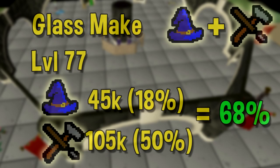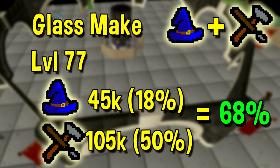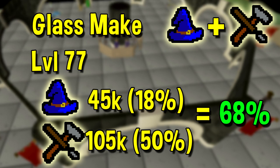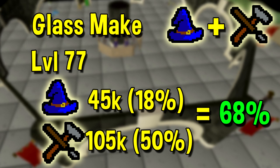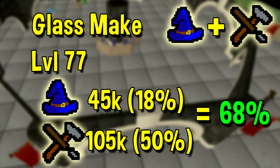Finally, we have another combination magic and crafting training method: the super glass make spell. This one's not very competitive on experience, however it does actually net you a pretty good profit. The profit per hour varies quite a bit — at current rates you can get probably up to around 500k an hour profit, while also getting at the top end around 45k magic experience and 105k crafting. At very low crafting levels, this can be an excellent way to level up your crafting quickly and for a profit. However, once you get up to battle staves and dragonhide bodies, it's not going to be nearly as efficient. But it's always going to be profitable, so there probably is a niche use for that as well.